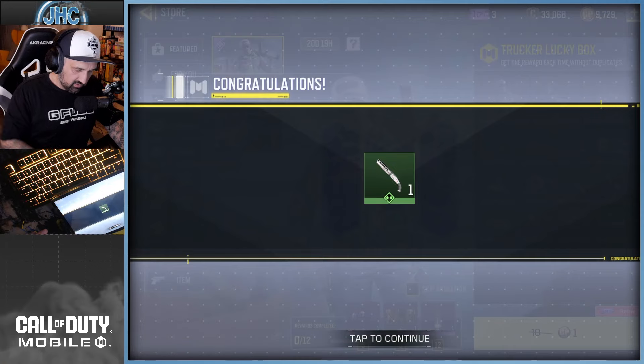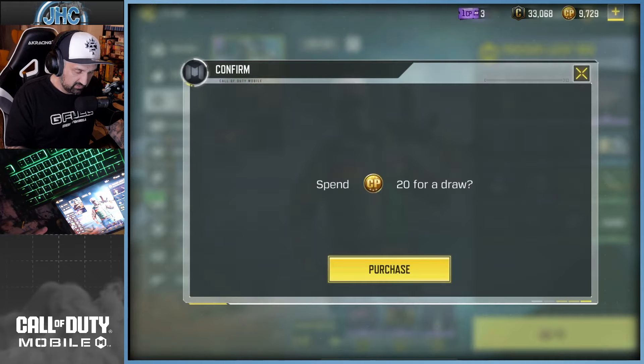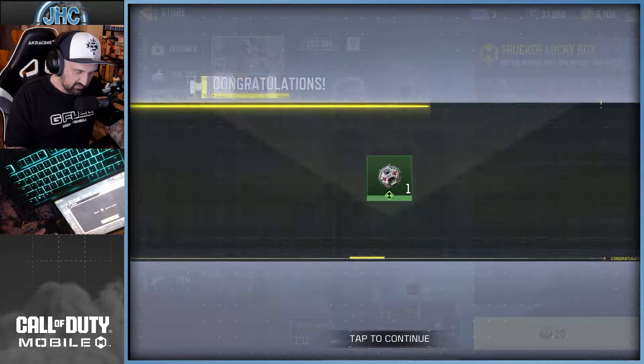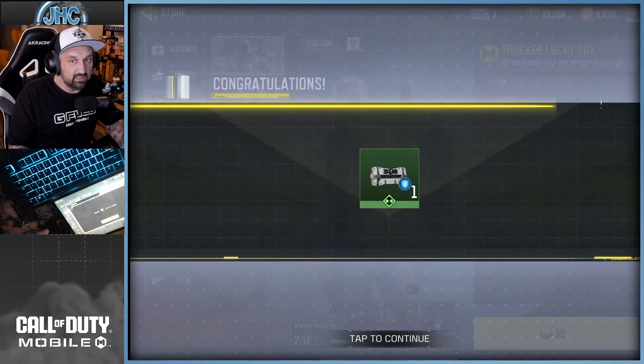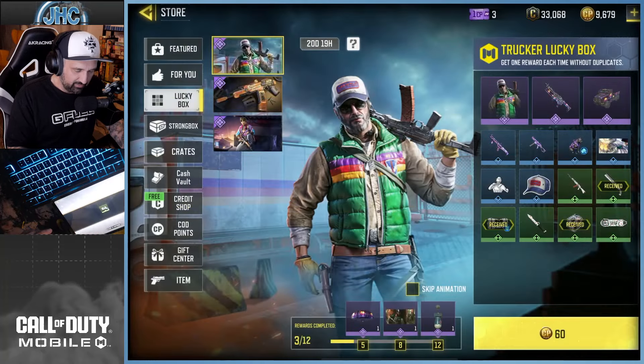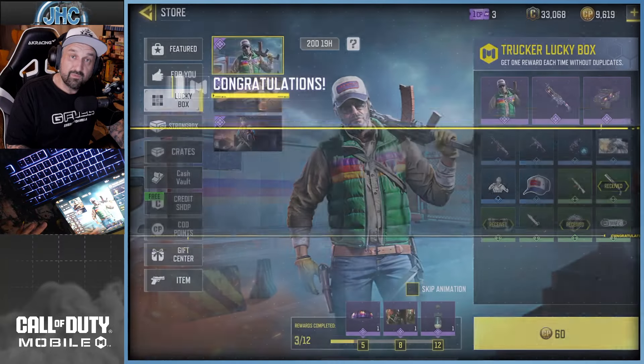We got a lot of trash - it does a lot of stuff in this box by the way. It's one of those 15-spin things, so yeah it can be expensive once in a while chasing a skin, but it is what it is, what you gonna do. We start with three greens - ouch - four greens in a row.